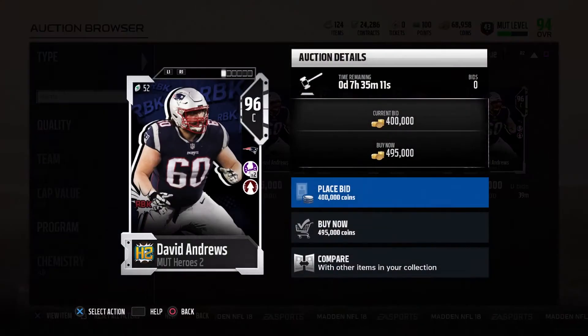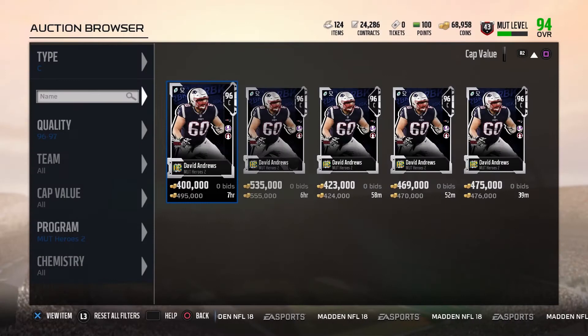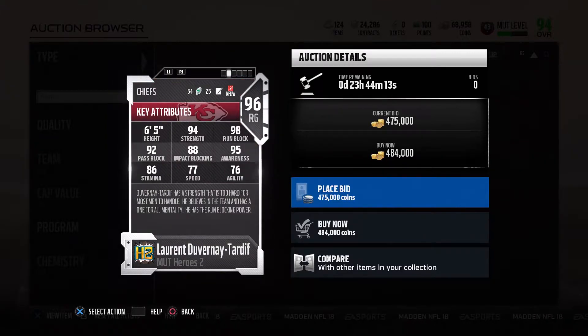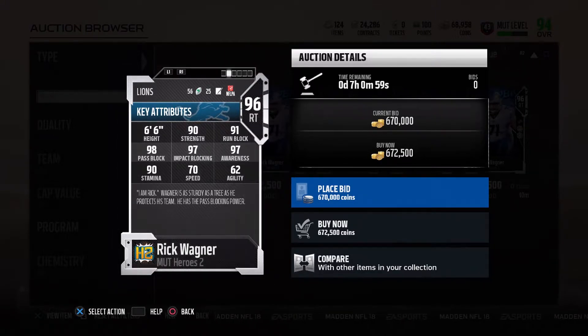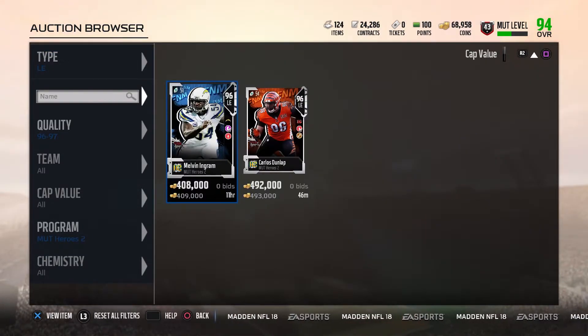96 overall David Andrews with ground and pound times two and go deep — the only downfall is his strength and his pass block; otherwise he's a good card. Another 96 overall with 98 run block, 94 strength, 95 awareness, and 92 pass block — his impact block is pretty trash. We got 96 overall Rick Wagner with toughness times two and move the sticks. This card is an actual beast: 97 impact, 97 awareness, 98 pass block. But 90 strength and 91 run block are the only downfalls of that card.